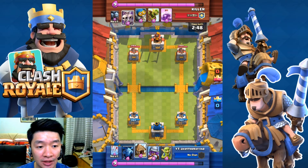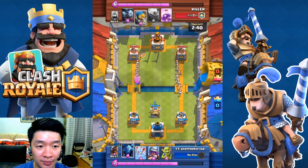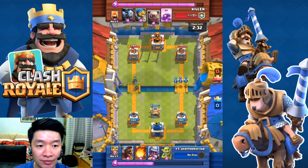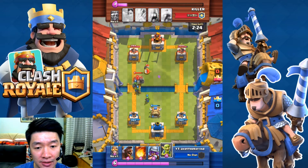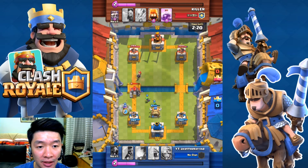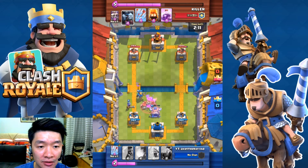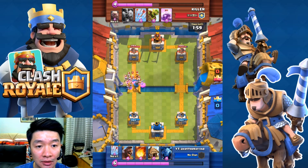Alright, how did I get this draw? Let's see — oh, split the skeletons! All the skeletons divided into two, left and right — very tricky and spending my elixirs. There we go. Is that a Fire Golem? Alright, Fire Golem!